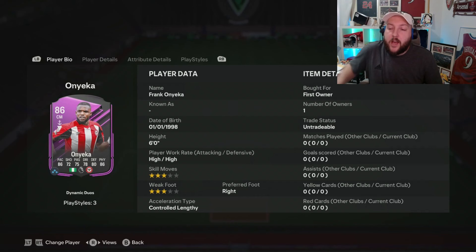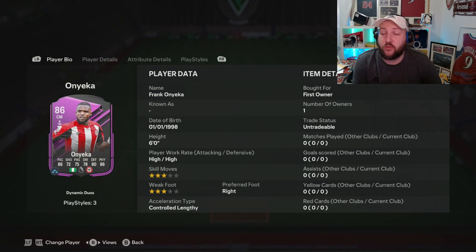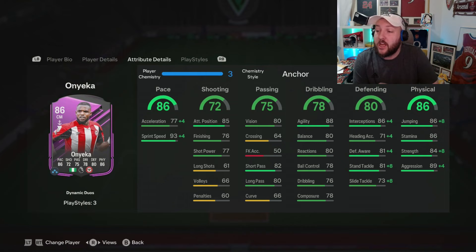We are looking at level 15 Frank Onyanka, who's six foot tall, medium-medium, three-star three-star, controlled-lengthy, right footed, and can play centre mid or CDM. As a centre defensive mid, he looks unbelievably good with those defensive stats. Really good agility and balance for somebody who's also six foot tall. Good sprint speed, not the best acceleration, but I'll tell you how to get that sorted in a minute. Good short pass and long pass as well, as well as good composure and dribbling.